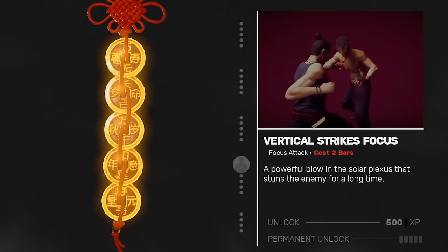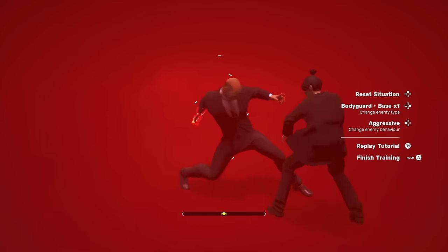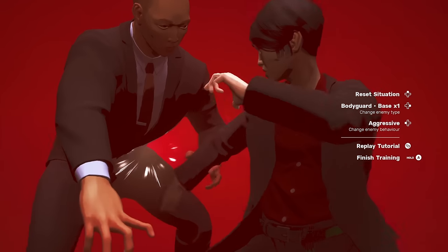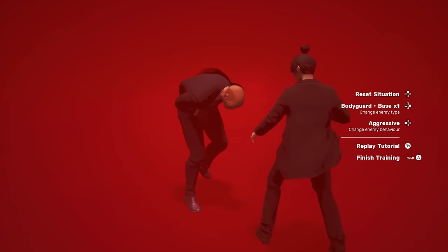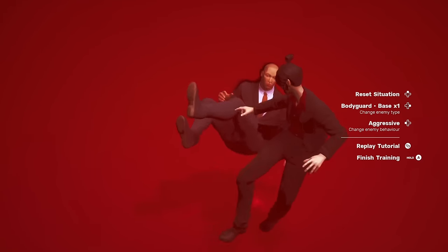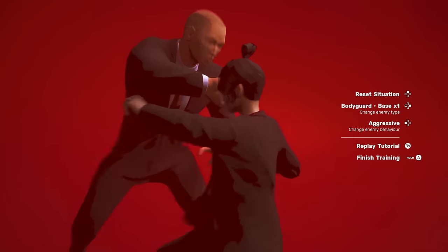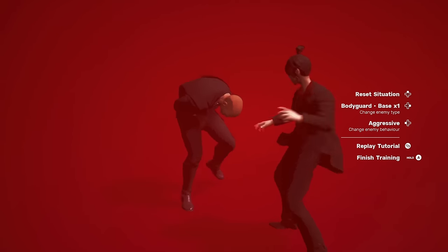These animation cancel combos go wonderfully with my favorite focus attack, Vertical Strikes. It costs two bars and puts any enemy into an absurdly long stun state — even longer than Super Dizzy. I'll use this to eliminate a bodyguard or a tough enemy. It can be combined with Super Dizzy states to create hilariously long combo loops on bosses.